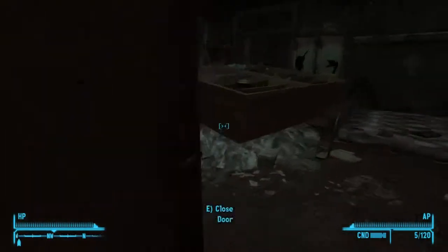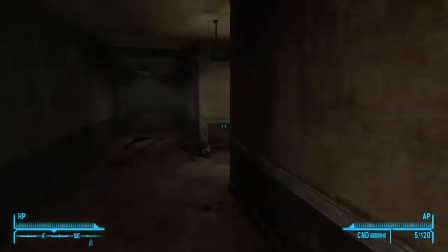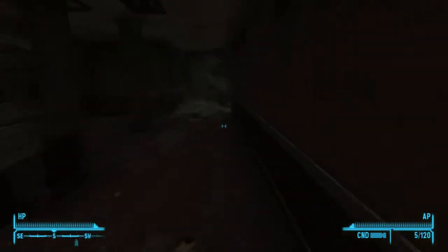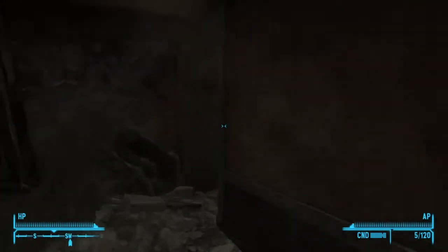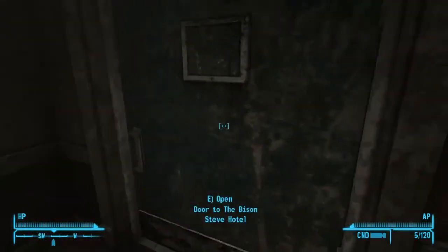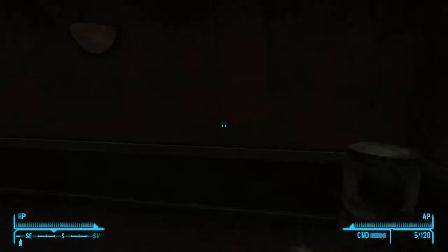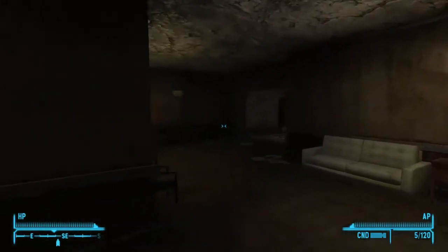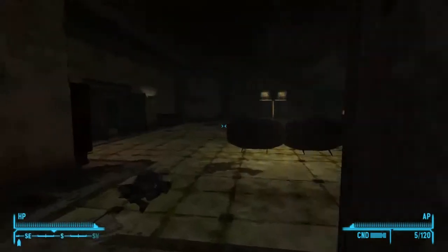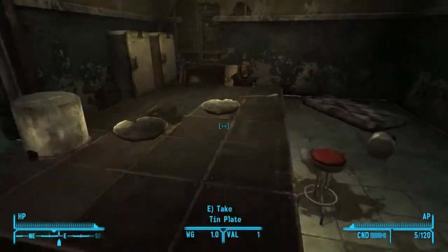So we pretty much cleared out this whole floor — cleared out all the rooms here. I guess we can head back and save the dude. I'm probably going to skip to that. Bison Steve Hotel. Let's go save this retard who got caught — the deputy out of all people.